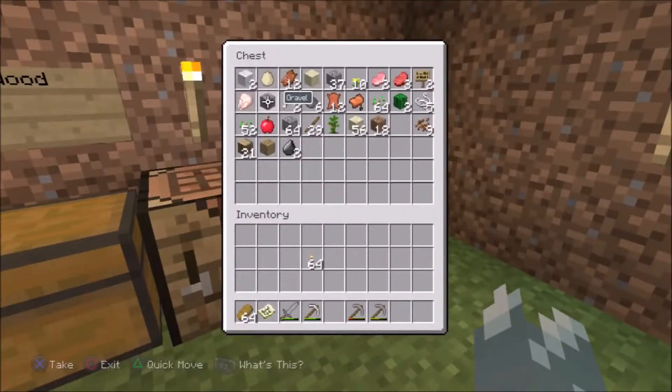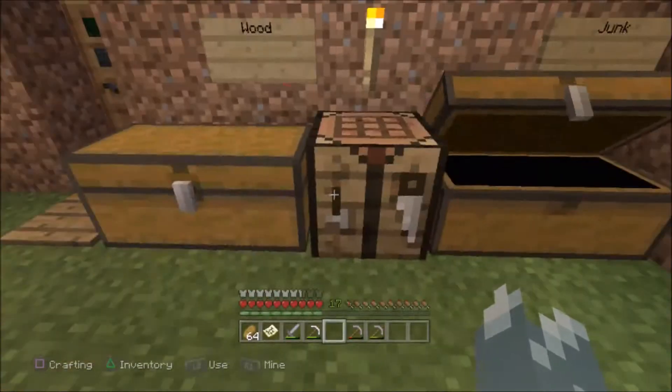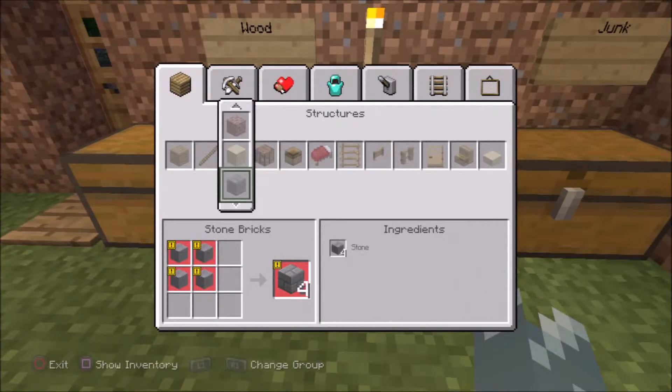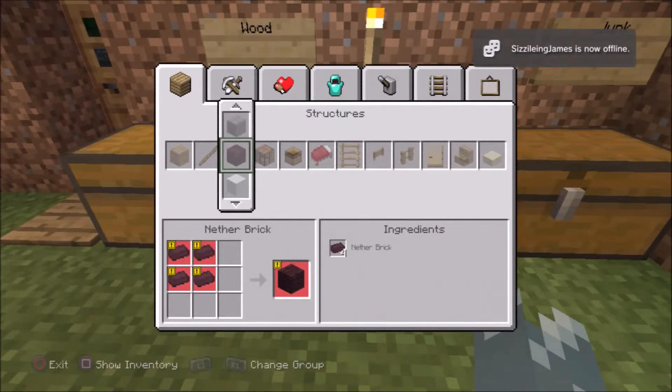To make stone bricks, you need cobblestone. You smelt the cobblestone to get stone — that's what the stone bricks require. To get stone, you smelt cobblestone. Pretty simple.